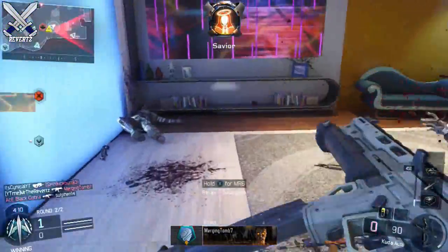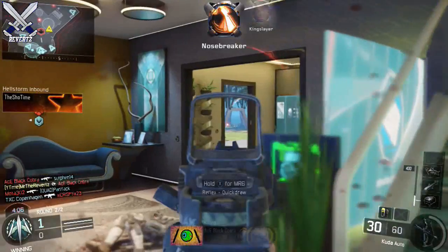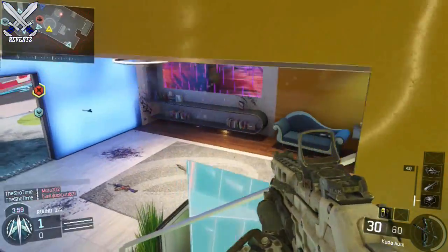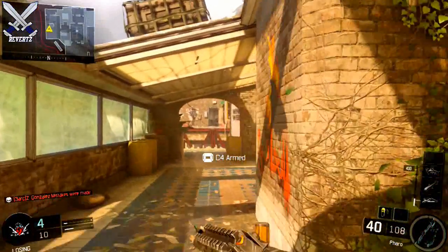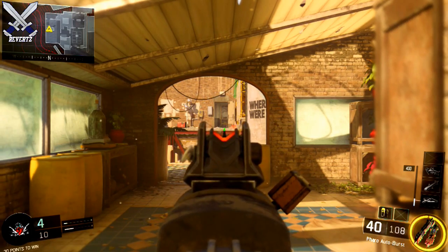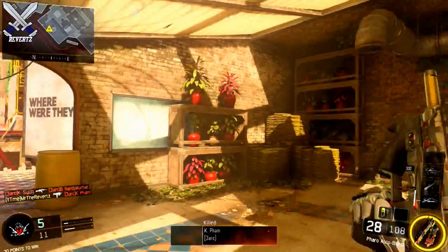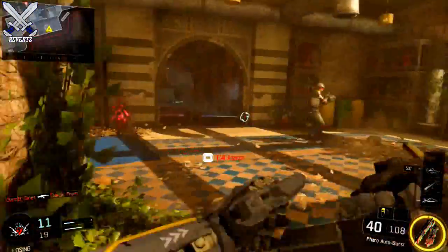I do have another use for the C4 that can potentially get you way more kills. Instead of using the C4 as an explosive, we're going to turn it into a mini UAV. If you're in a room with only two doors, place a C4 down on whatever entrance you prefer, and if someone comes inside that room, the C4 alarm is going to alert you. You can see that here in the gameplay on screen — the C4 alarm is going off letting me know someone has walked past the door, and he doesn't even stand a chance because he doesn't know that I know he's there.